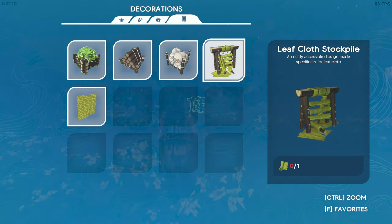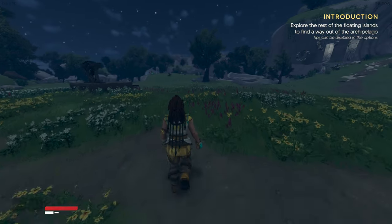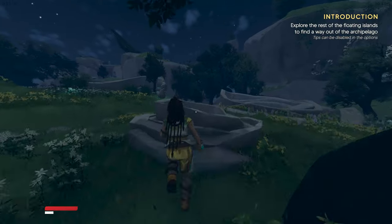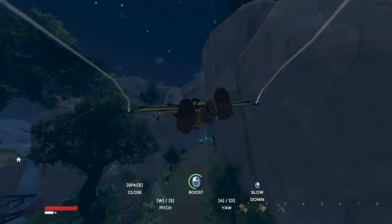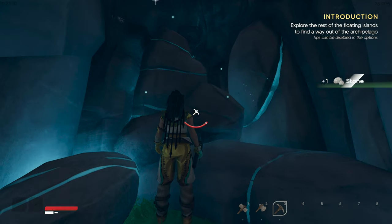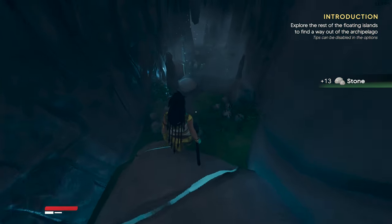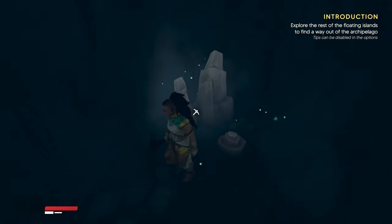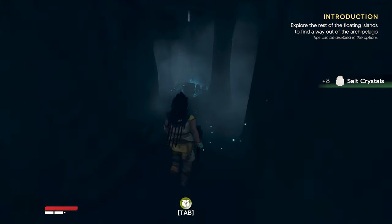We got a leaf cloth stockpile and stretchy long leaf cloth — a stretchy fabric used to create custom shapes. So we're going to jump off this island and explore. It's kind of hard to see anything here at night. Inside the cave there are salt crystals, more stone, and windstone.